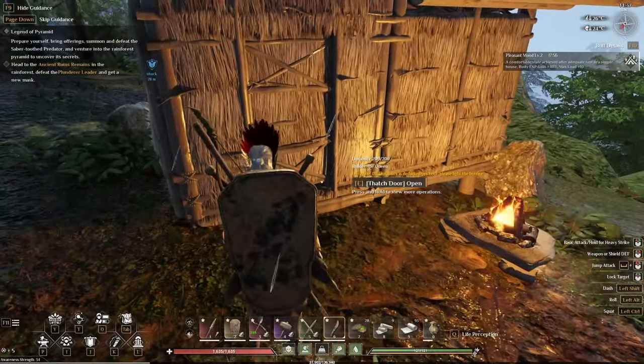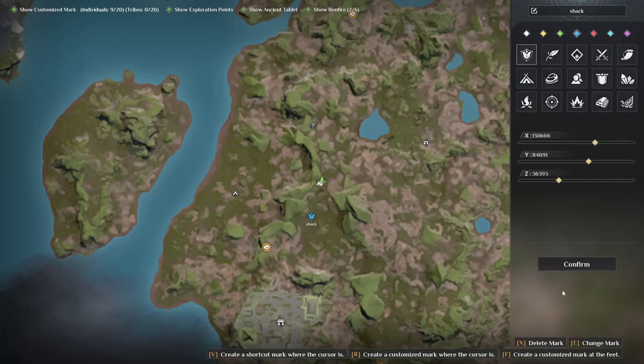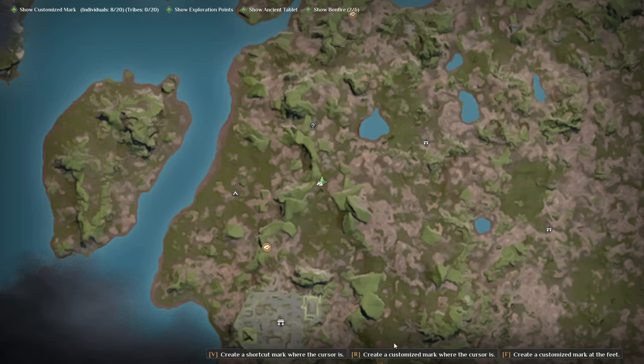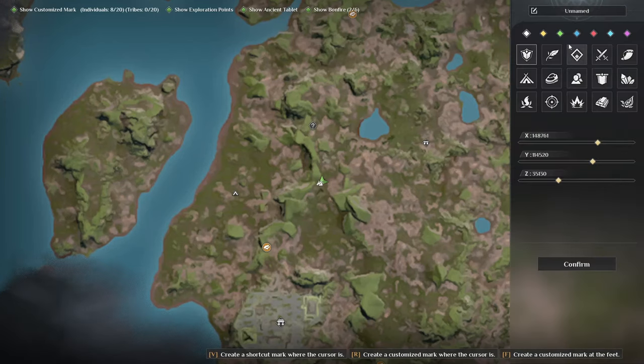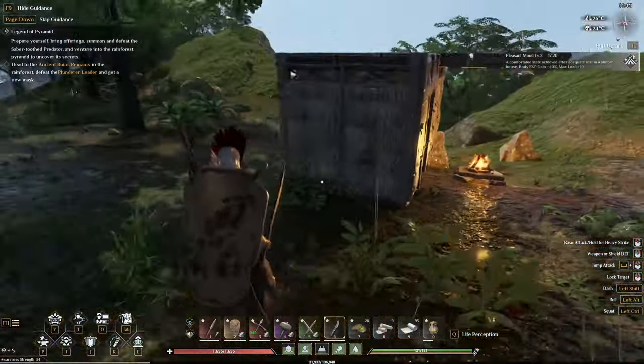Let's do the right thing - get on the map. I deleted the wrong marker. I'm kinda far from that place. Let me create a new mark. Blue, confirm. Our shack is in there - I hope it's on the map. Our shack is in there.